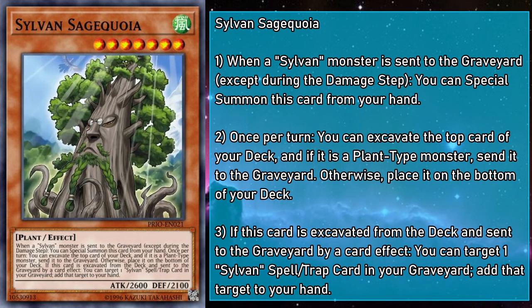Sylvan Sage Koya is a level 7 wind monster with 2600 attack and 2100 defense. When a Sylvan monster is sent to the grave except during the damage step, you can special summon them from your hand. Once per turn, you can mulch the top card of your deck, and if Sage Koya is mulched, you can add a Sylvan spell or trap from your grave to your hand. You do want to be playing a fair amount of this card, as the free summon is more important now than it's ever been. But get ready to be disappointed when you mulch this in the early game and you haven't gotten to Sylvan Charity yet — just a bit of Sage advice for you.